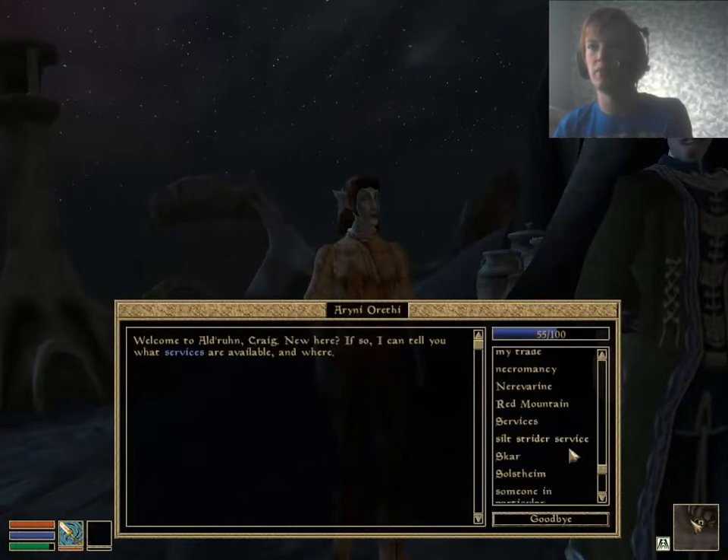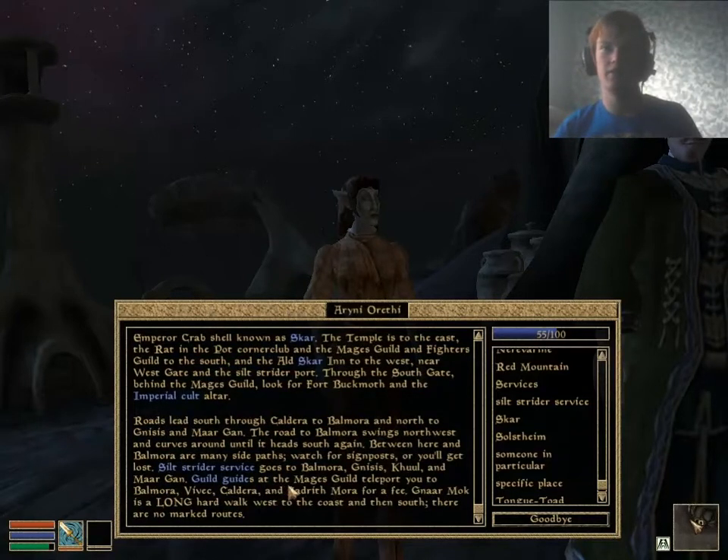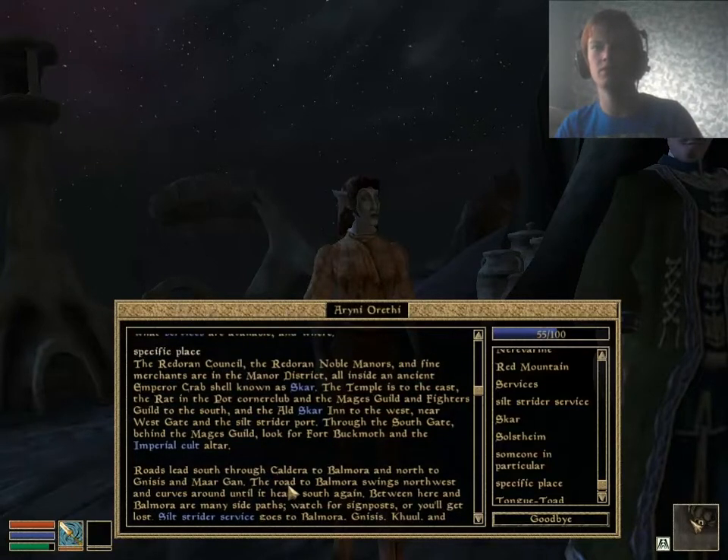Yeah, there we go. The Radoron council, the Radoron noble manors, the temple is to the east, the rat in the pot corner, guild and mage, the fighter's guild to the south, I'll go to the west. Roads lead south through Caldera to Balmora. I think we need to check the temple, the Rat in the Pot, and possibly the guilds actually - they might have something. I do still need to break into the mage's guild thing to retrieve that item.